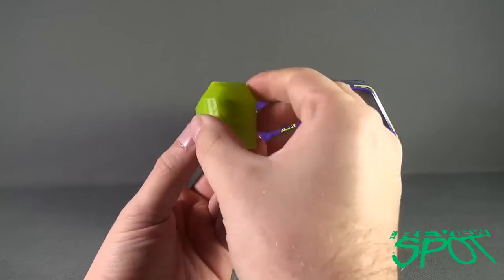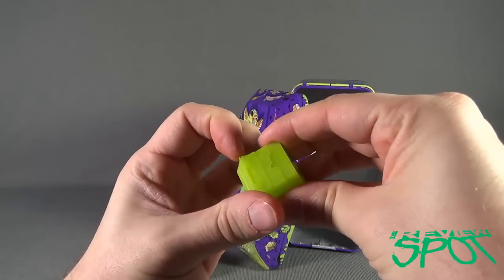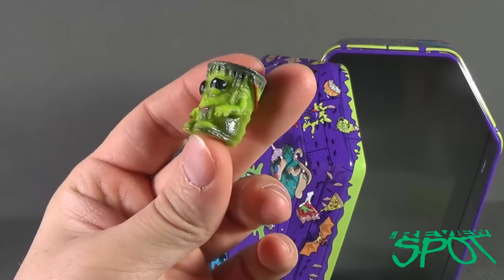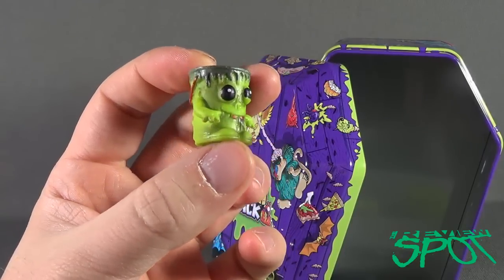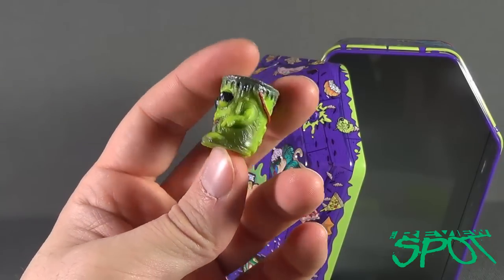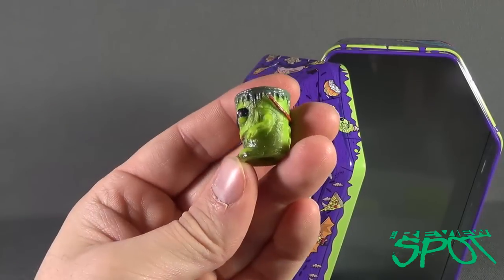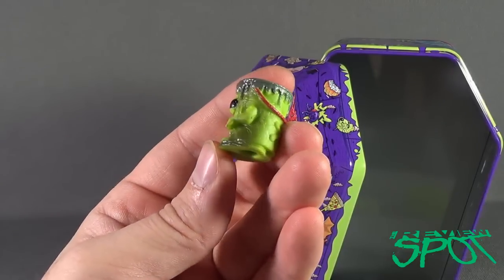Let's go ahead and open up the first trash pack — I have to get my fingernail in there. Fittingly for Halloween, we got ourselves what looks like a bucket or a pail, but it also kind of looks like Frankenstein's monster. That's very cool. I love the coloring too — it's like slimy, it looks like it should be wet and gross. It's got that flat top like Frankenstein's monster, but it's just a big pail of slime. Very cool.